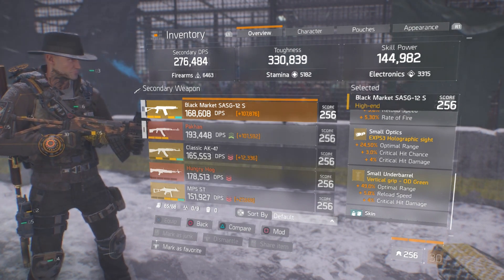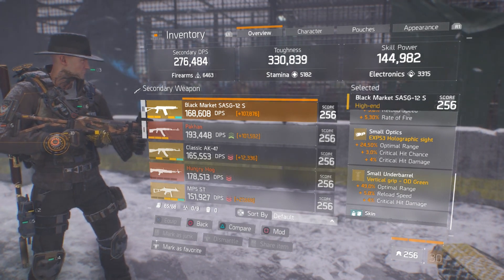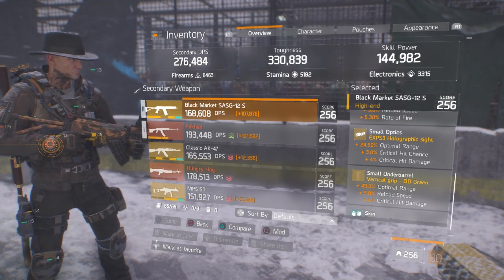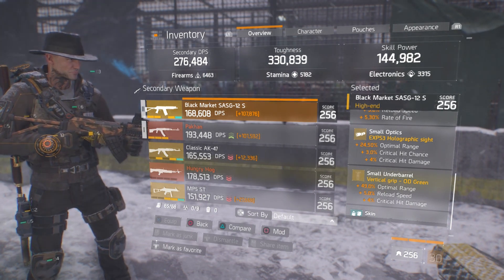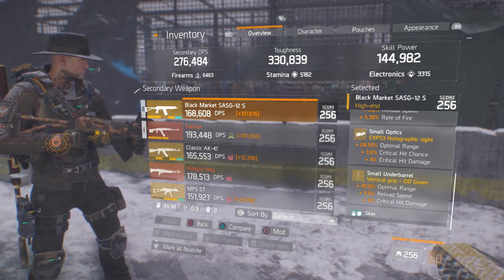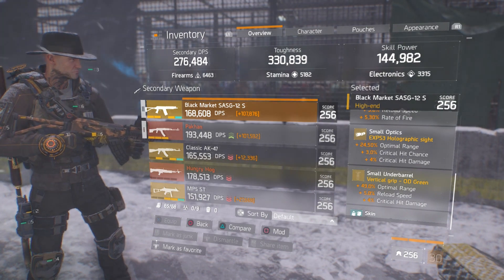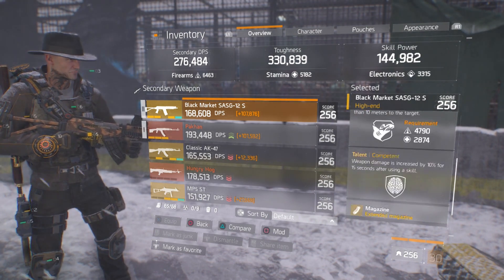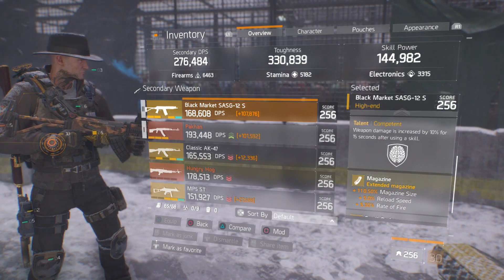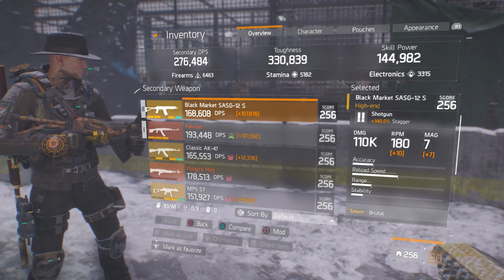If you combine those optimal range numbers, your optimal range is actually greater than what's on an SMG. So if you want to put significant damage downrange while enemies are running away or running at you, this is definitely how to mod your SASG-12. When those two optimal range mods are combined, I have 73.5% optimal range on my SASG-12. It shoots completely fast, and I have Competent in the third slot for an extra 10% damage boost, accompanied with Booster Shot, making this a wrecking machine with 340% stagger.